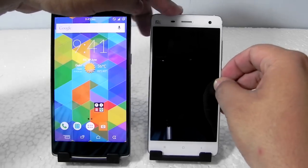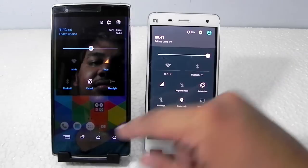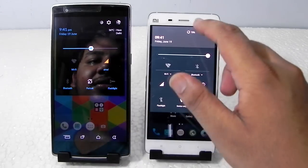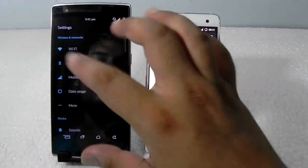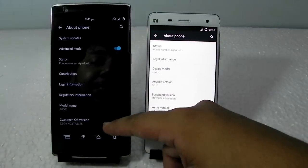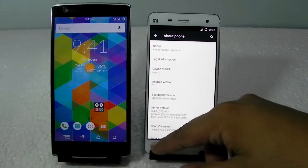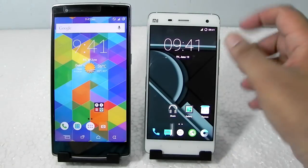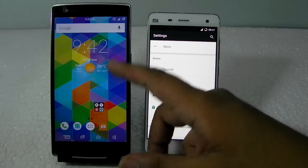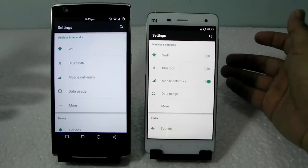Moving to software: the Mi4 supports double tap to wake, while the OnePlus One does not. Everything else is largely the same. The Mi4 is on Android 5.1.1 and the OnePlus One is on Android 5.0.2 — though 5.1.1 nightlies are available for OnePlus too. Both are lag-free with good customization options, although the Mi4 doesn't have the on-screen button options that OnePlus One offers.